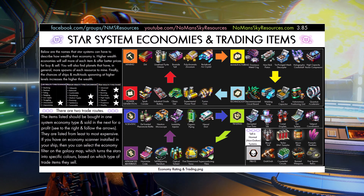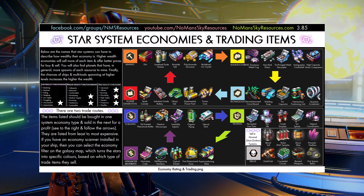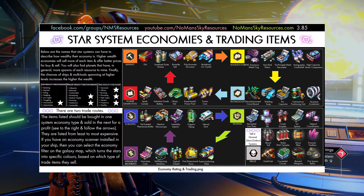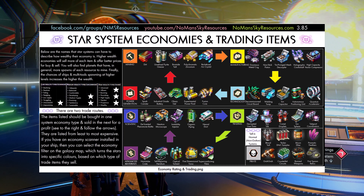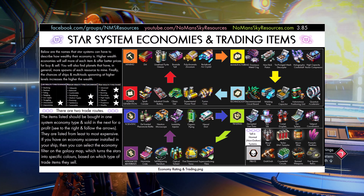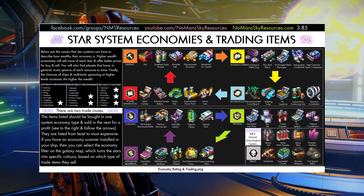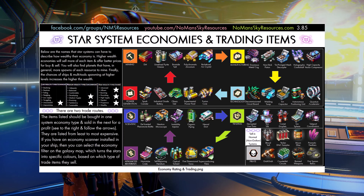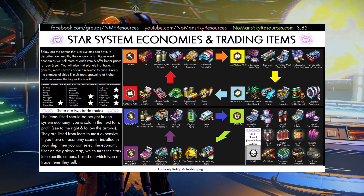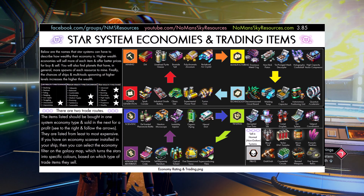Looking at the graphic, on the right-hand side we have orange for mining, yellow for manufacturing, teal for technology, and red for power generation. On the bottom we have three: scientific (dark blue), trading (green), and advanced materials (purple). It doesn't matter where you start a trade route as long as you travel in the direction the arrows are pointing — clockwise. It shows what's available at each one, where you buy cheapest, and where you sell for the most money.